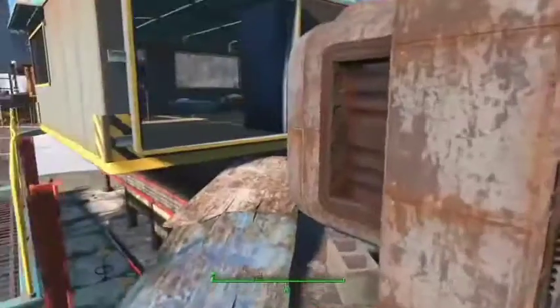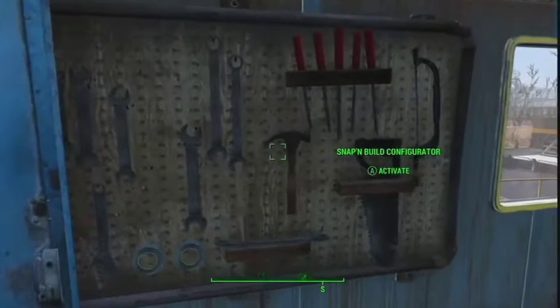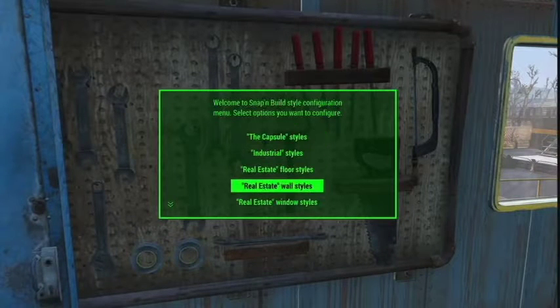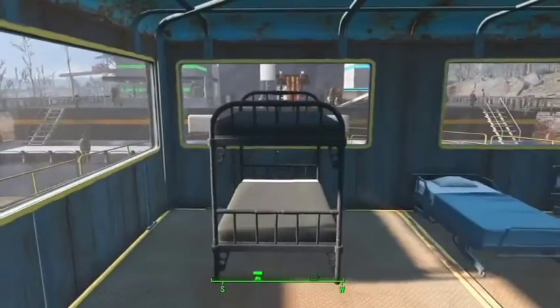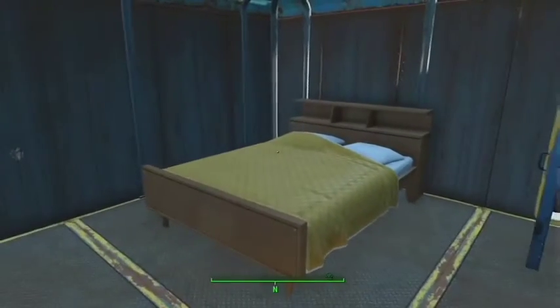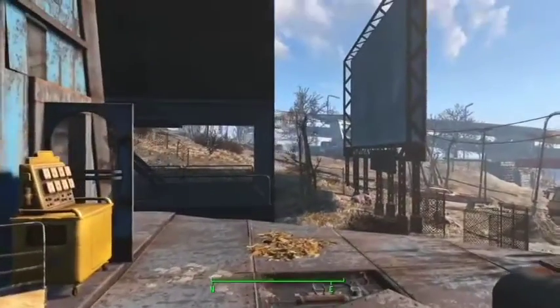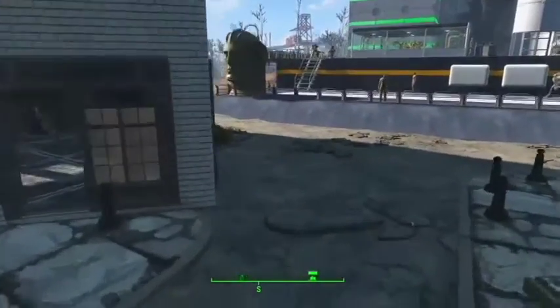There are all sorts of new beds, and right here is what you use to configure the Snap and Build mod — or you can also do it through your Pip-Boy if you want. We've got all sorts of cool beds; we even finally got a nice big bed, because you can't be doing that on a little tiny bed — we need that big bed.